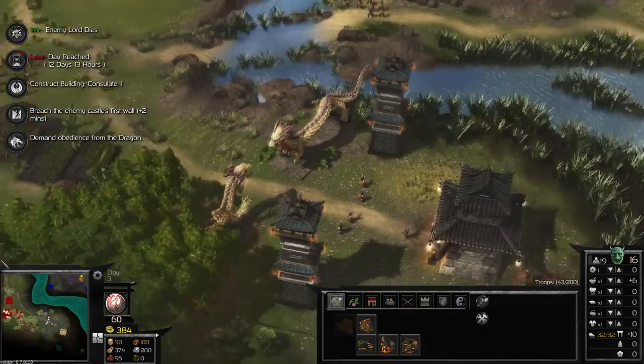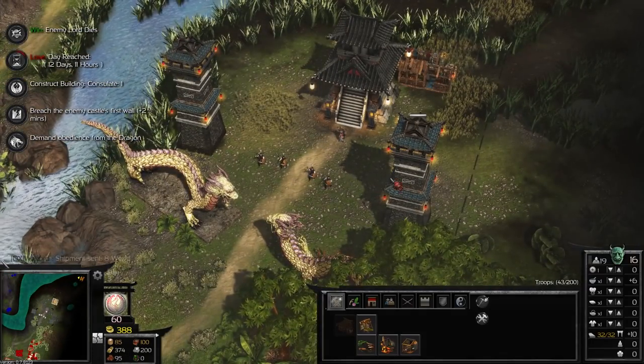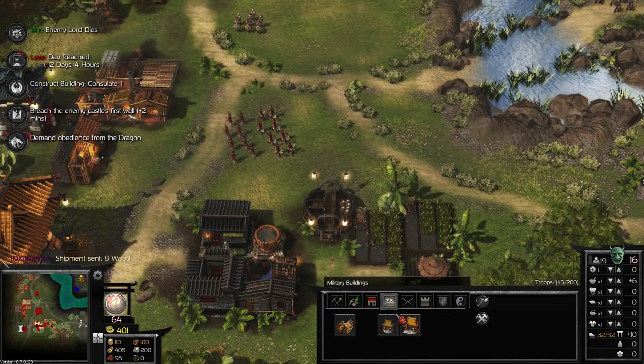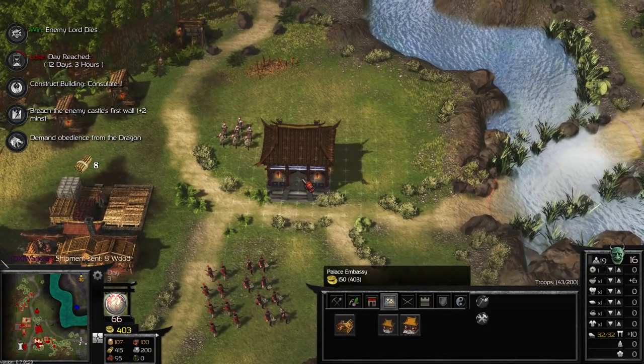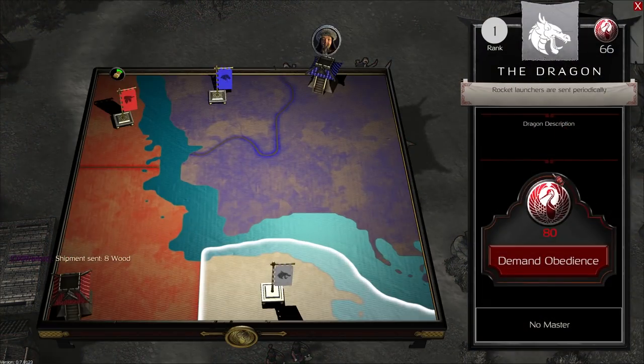Down here we have the Dragon Warlord, who is by far the more exciting one, to be honest. We're going to open up the Warlord's panel. Up in the top right you can see diplomacy points — we're currently at 62. To take him peacefully via diplomacy, we need 80. You get a certain amount of diplomacy points per minute as a baseline, but to increase that we're going to go into the Town Buildings panel and create an Embassy, which will increase the amount of diplomacy points we get per minute.